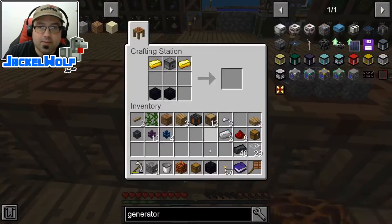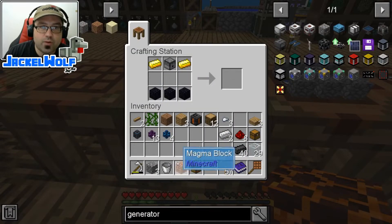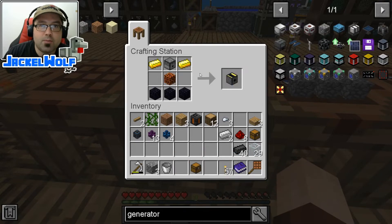Now, we're going to take the piece of obsidian, put it into a crafting table with two other pieces of obsidian, the magma block, two pieces of gold, and a dispenser. That is going to get us an automatic user.